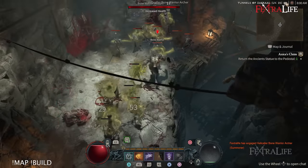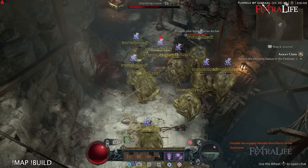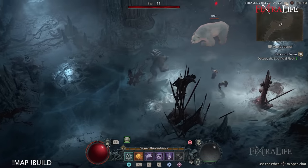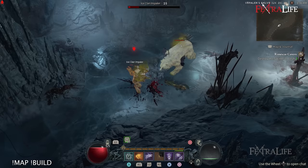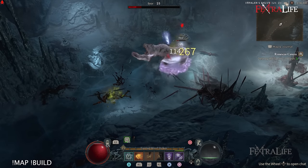In this Diablo 4 build guide I'm going to be showing you my Toxic Shredder, which is a druid build that focuses on the use of werewolf and poisoning enemies over time. The general concept is that you use multiple abilities that deal poison damage in order to stack multiple poisons on enemies at the same time so that their health depletes very rapidly, while also crowd controlling them so they can't get to you.